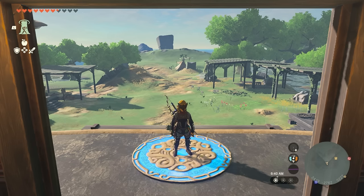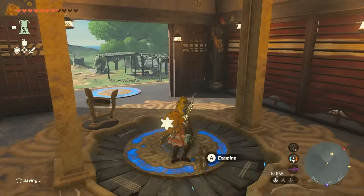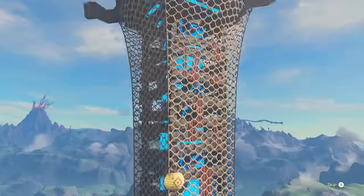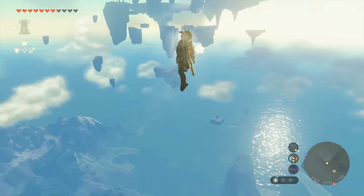It's going to be pretty easy to get to the location we need to. All you're going to need is some stamina food — that's it. If you don't have a lot of stamina, just bring a lot of stamina food and follow along as we head over to the spot.